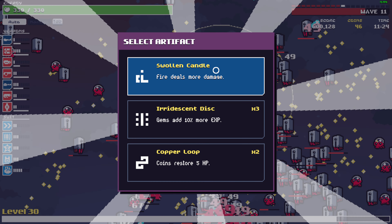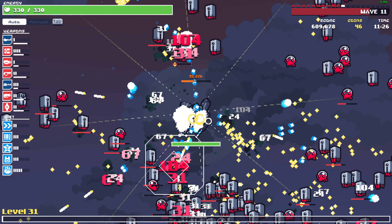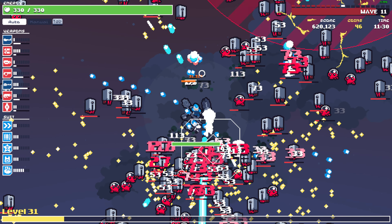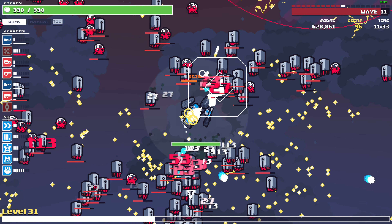Fire deals more damage. Gems give more XP. Damage for all weapons — I can hold my ground.